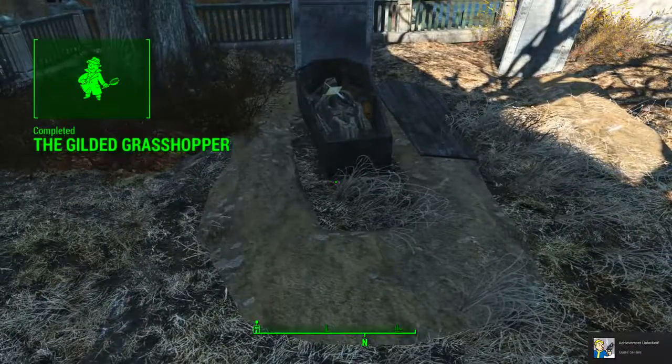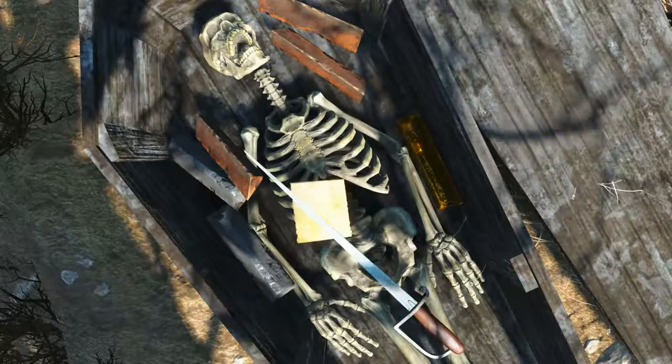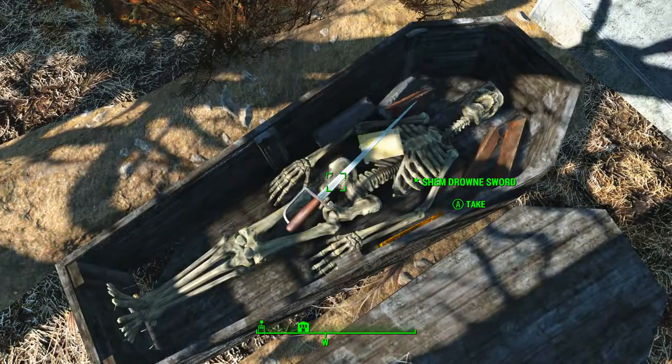Once we dig it up we will have completed the Gilded Grasshopper quest, and in front of us will be the open coffin of Shem Drown with his body and belongings inside. Laying on top of him is the Shem Drown sword — be sure to grab it.